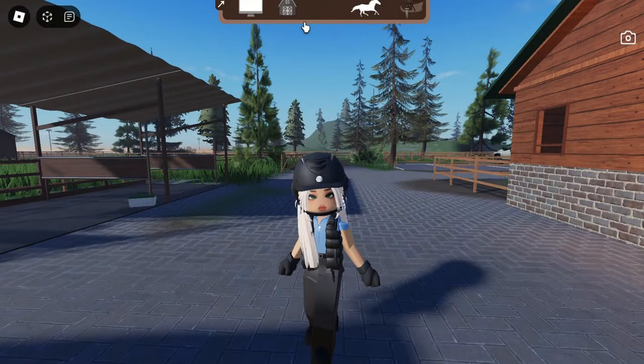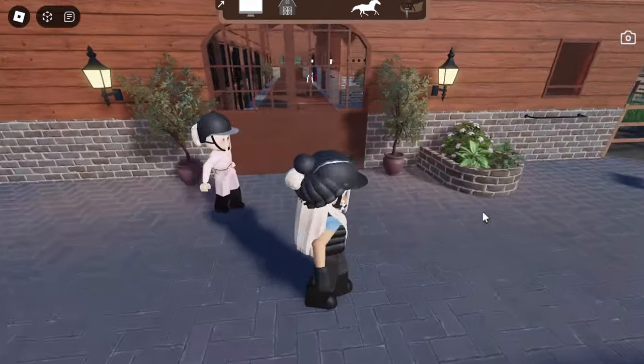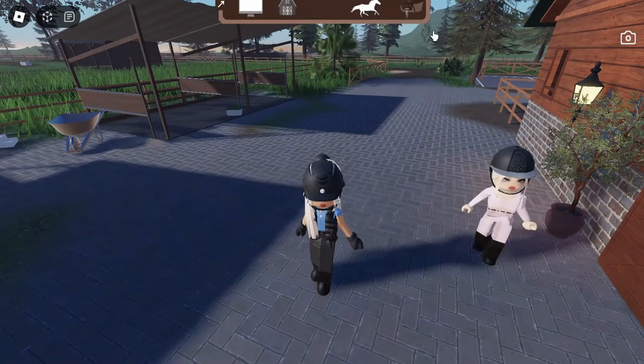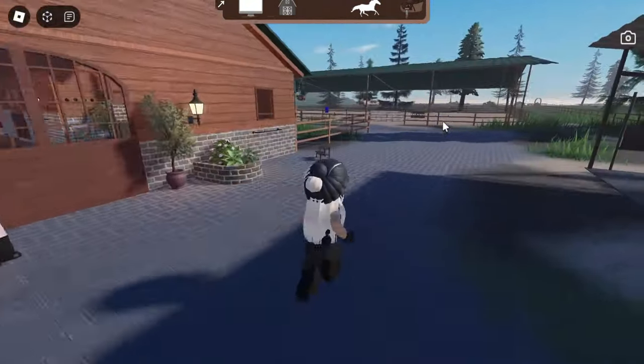Okay, there we go. You don't own horses yet, so I'm probably gonna have to buy one. I can see the in-game time, swing position, and all that — I'll probably look at that later. But where do I buy a horse? That is my question — I'm gonna have to figure that out.